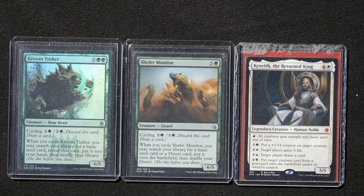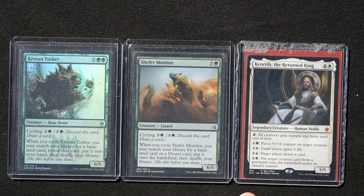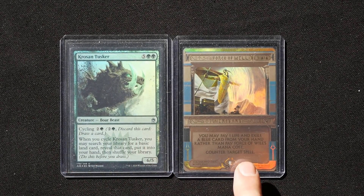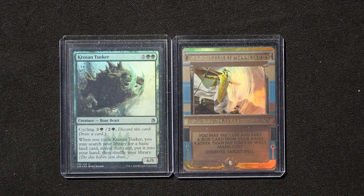Later in the game, if things grind to a standstill, you could reanimate them from the graveyard with Kenrith's ability. And this actually happened — I once hard-cast a 6/5 for 7 mana, and my opponent responded by hard-casting Force of Will to counter it. Both of us agreed we made the right decision. Sometimes you end up in incredibly long grindy mega-control games where a 6/5 is genuinely threatening. These cycling creatures also fuel Mausoleum Secrets.